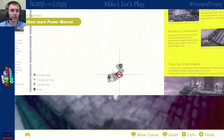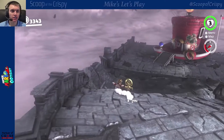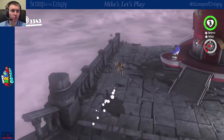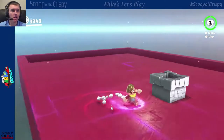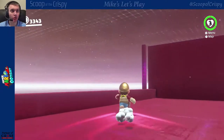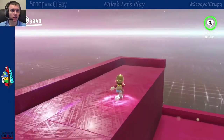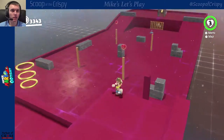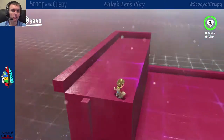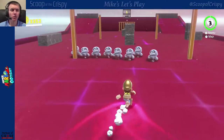We got a power moon here and here. Let's go for this one first because I love these ones — these are the bestest of them all. Remember, there's two of them. What do we got here? There's that one. These are so fun — they're just like obstacle courses. I love obstacle courses.